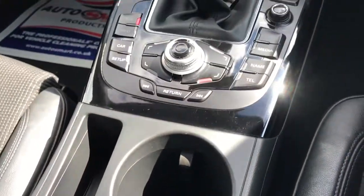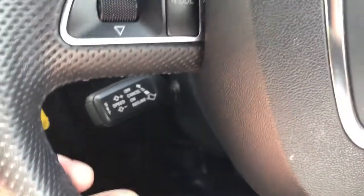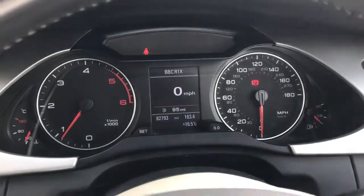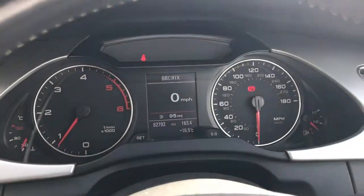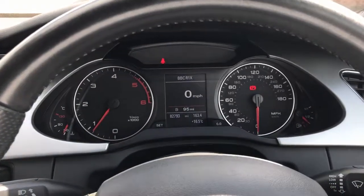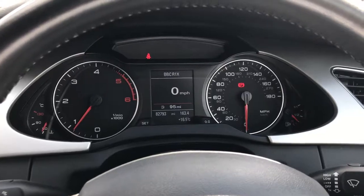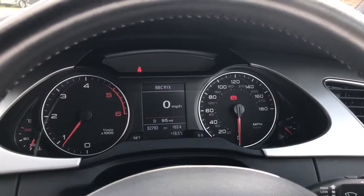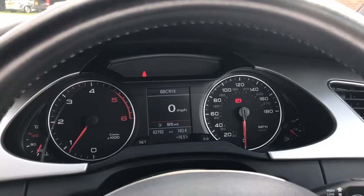The armrest has more storage space, decent cup holders perfect for a coffee. We've got cruise control, a nice simple easy-to-use display, and a digital speedo which you can cycle through to the trip computer. The car's immaculate — really clean, lovely colour, absolutely spot on and great value for money. When you check out the price on this model with all the spec it had when new versus where it sits now, it was over £40,000 from new.